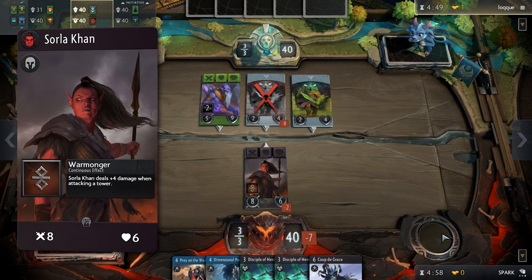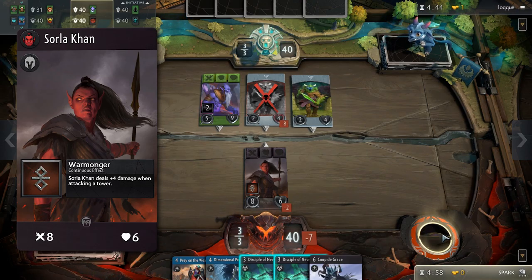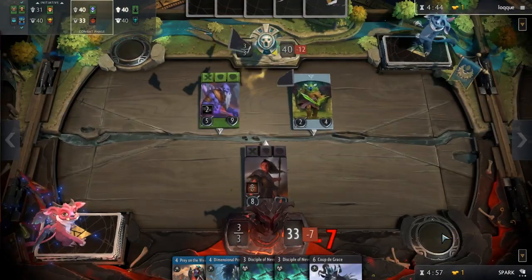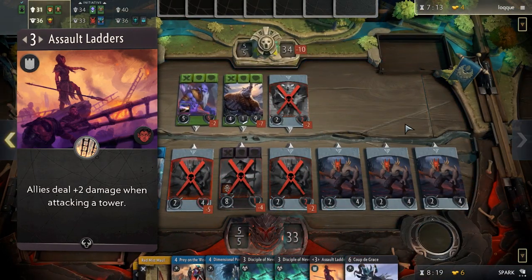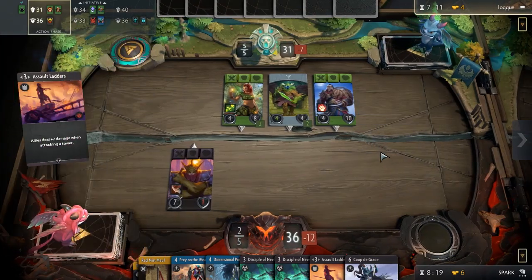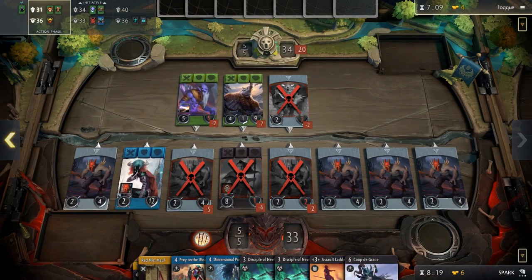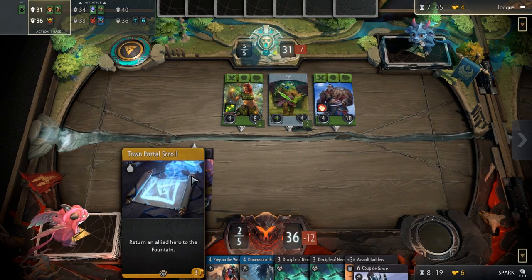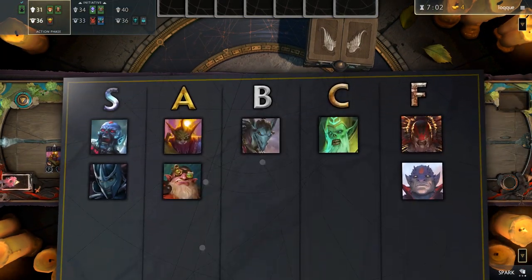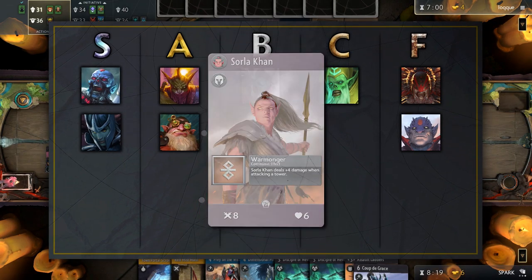Sorla Khan has a very high base attack. Her passive deals an extra 4 damage when she attacks a tower. This might not seem like much, but the damage adds up and works well with her signature. Assault Ladders is an improvement that can be placed in any lane, buffing allies with an additional 2 damage when attacking a tower. Small amounts of damage to the tower usually don't matter, but over time this improvement can sometimes deal more damage than even Bolt of Damocles while costing significantly less. Sorla, due to these reasons, belongs in the A tier.